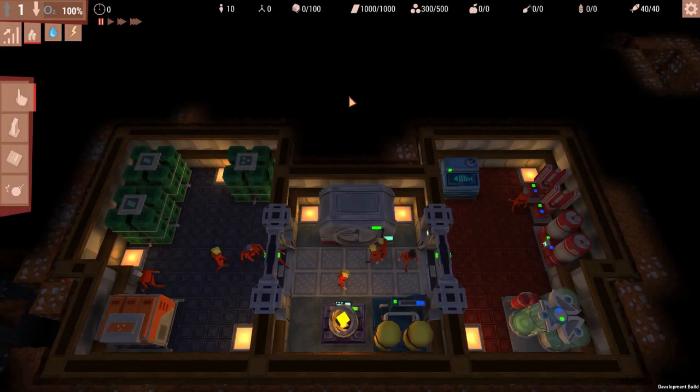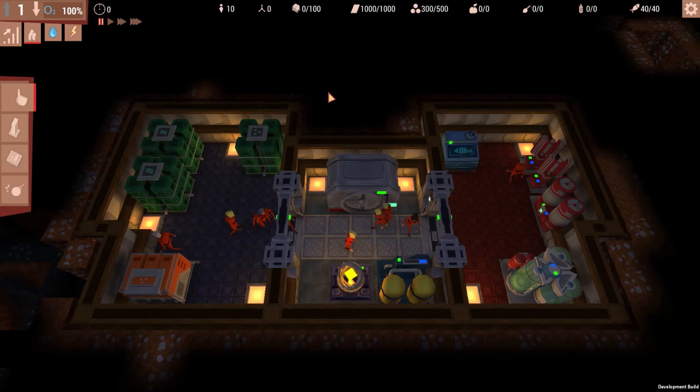Alrighty, we're good to go. There is normally a tutorial that starts the game off, but I went ahead and disabled that because I know what I'm doing, so I'll be a better tour guide for you guys. Right now I have it paused — you can run this in real time, double speed, or three times speed. I love it when games give you that option. We have 10 residents in our bunker and no research points, which will be used to uncover new machinery, skills, and abilities.